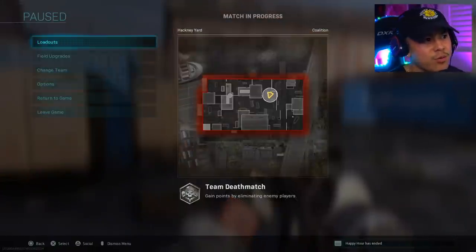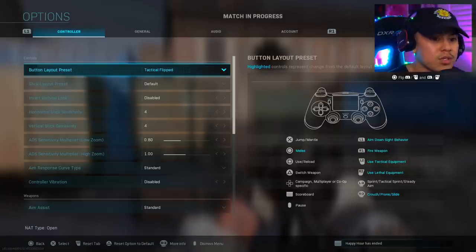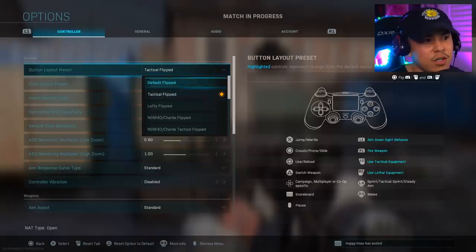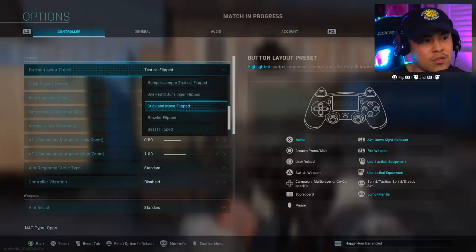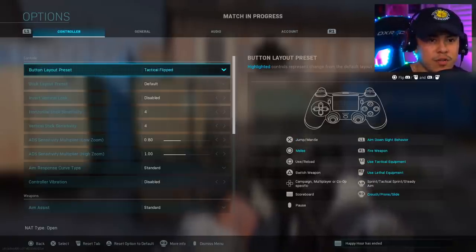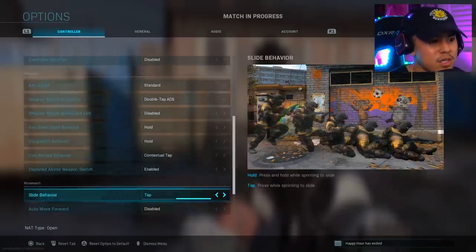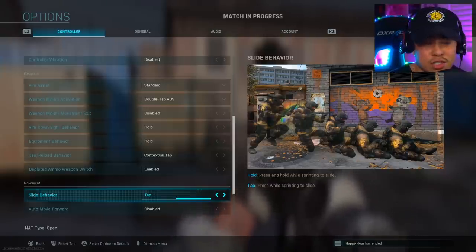Kicking things off, let's start with the settings you need to be running. I'm personally using Tactical Flipped, so my R3 is going to be my crouch, prone, and slide — this is very essential to my personal setup. You may have it on default, bumper jumper, or stick and move; it doesn't really matter. The next important thing is to set your slide behavior to Tap — no questions asked, you've got to have it on Tap.